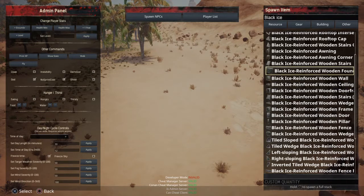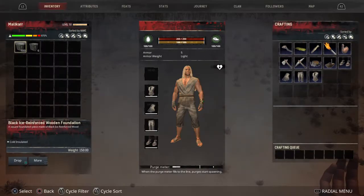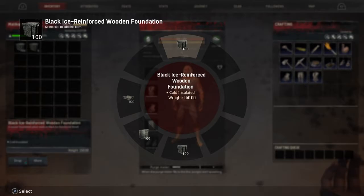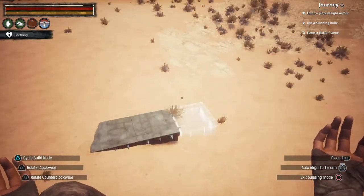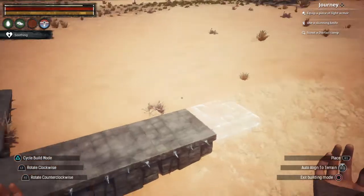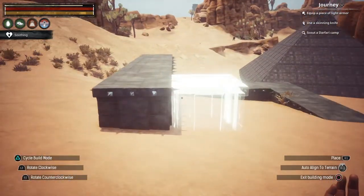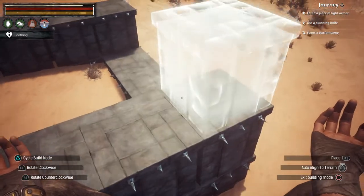I want to build a simple square, so I'm going to get 100 foundations, 100 walls, and 100 ceilings — that's all I need. Sometimes this stuff refuses to spawn in your inventory and just spawns automatically on your wheel. Let's do a simple square. It's actually not going to be a perfect square because of the slope, but you'll see the point in a second. Placing these down — and of course it's going to have to be two blocks high because nothing is ever one block high in this game.